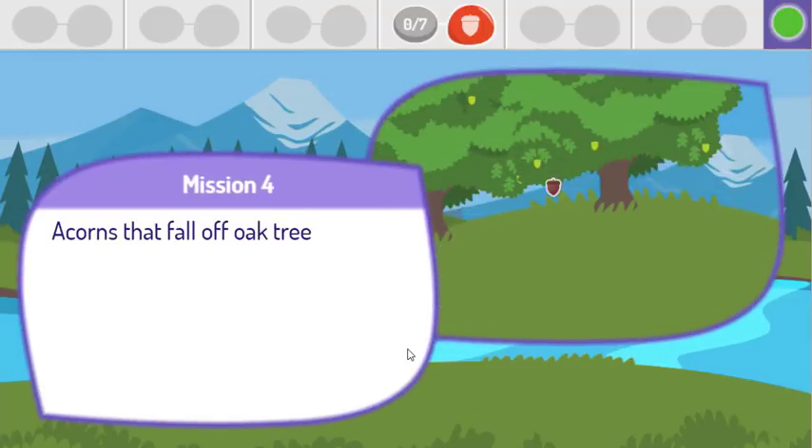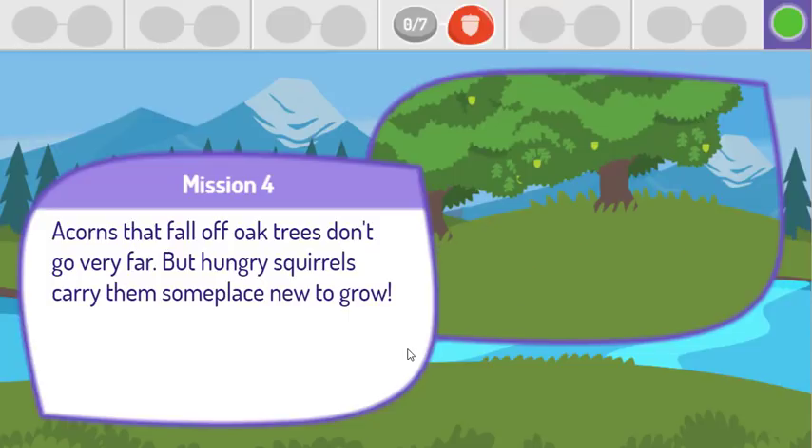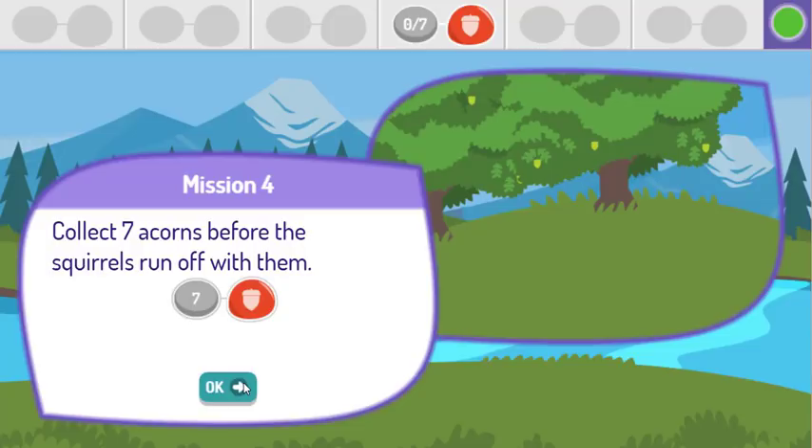Acorns that fall off oak trees don't go very far, but hungry squirrels carry them someplace new to grow. Collect seven acorns before the squirrels run off with them.